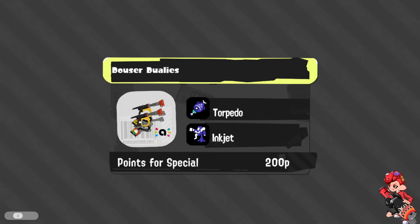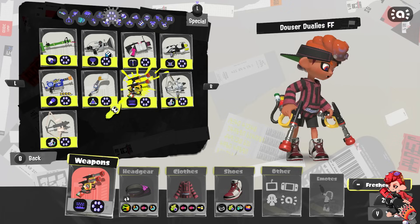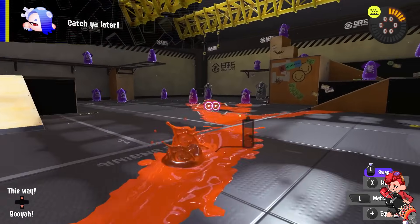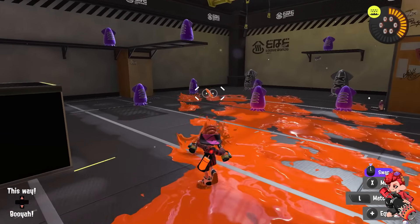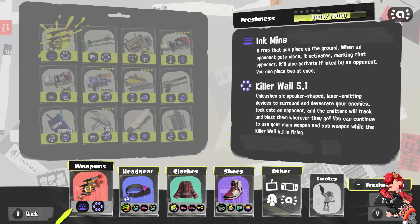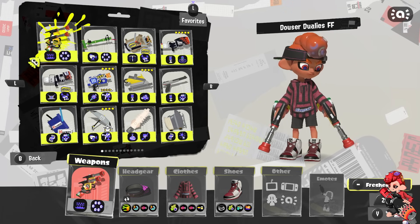Next up is Dowser Duallies — this is my most hopeful one. I'm desperately hoping one of these weapons gets Inkjet, and Dowser is the most likely candidate. Nintendo has to be somewhat aware that people want Jetpack on a dually, and this is the only one left. It only has one dodge roll, so dodge rolls being too strong on a recall is less of a concern. Torpedo is also a solid pick since there are only six Torp weapons, and a more aggressive kit makes sense given the current kit is utility-focused.